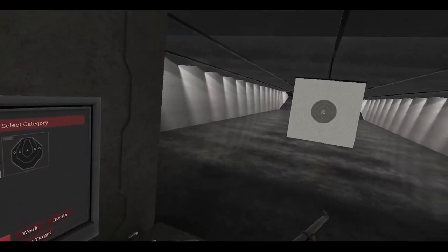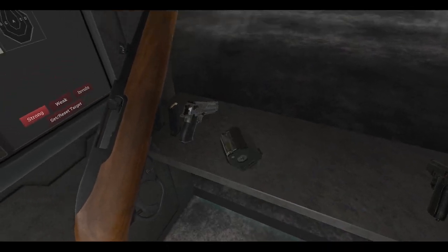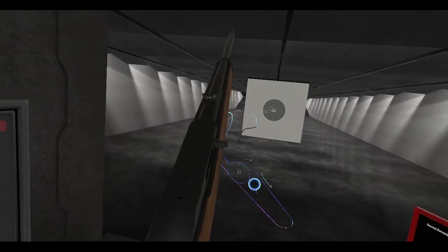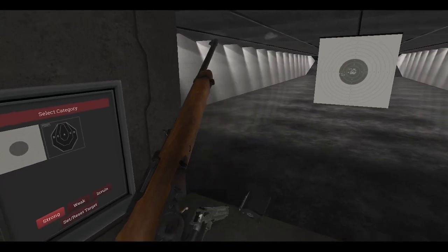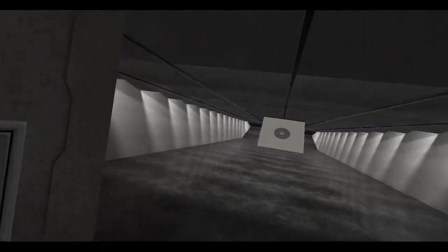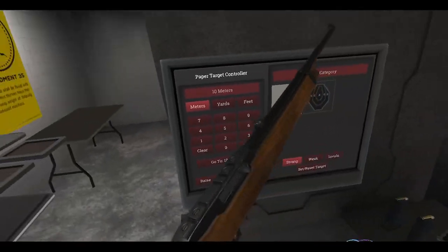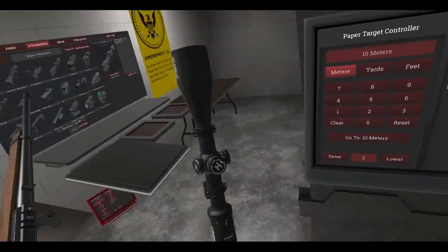Let's fire a couple more rounds. Let's increase the distance on this thing, reset the target, grab a new mag, and stick this rail on here. There we go, grab our scope.